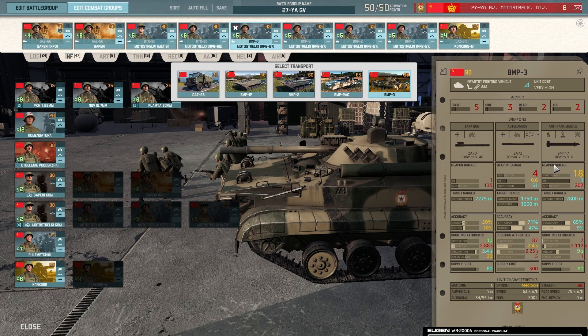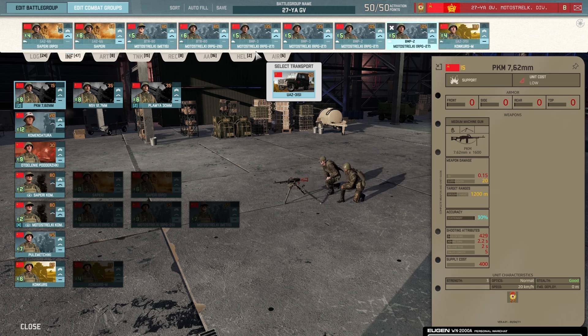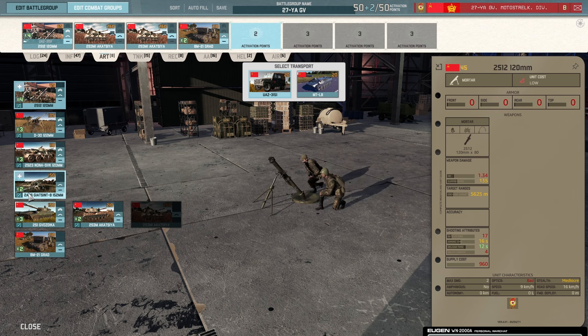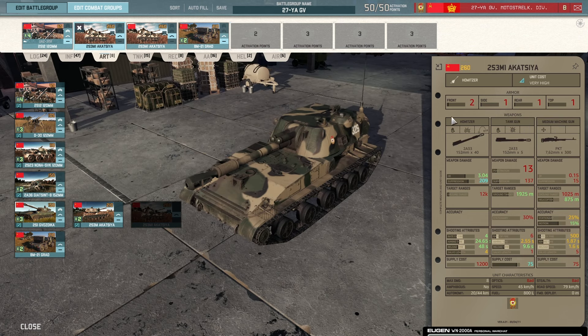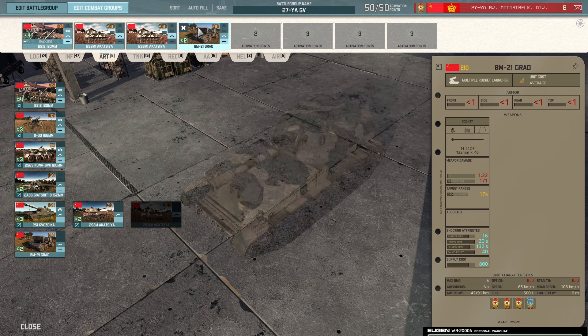These BMP-3s will annihilate Bradleys — for most Bradleys it's a one-shot kill. You keep them in pairs of twos to make sure, as they have 65 accuracy. My understanding is the faster the missile travels the more often it hits. You get all the infantry and ATGMs you want. The artillery tab has a lot of options: NONAs, good mortars, laser-guided SP artillery that pretty much one-shots any ATGM in a building and wipes squads. You also get Grads.